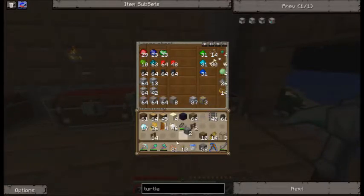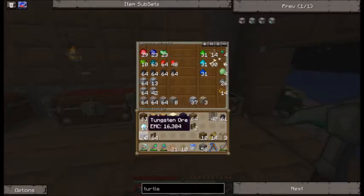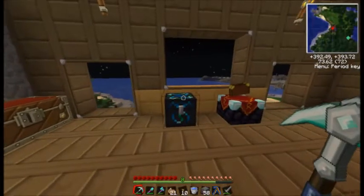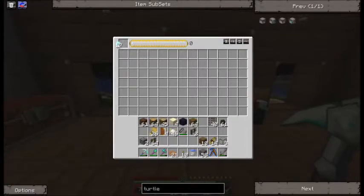I found this tungsten ore, and this stuff doesn't really have any use — if you press the U button over it, which is to see what it can be used in, it doesn't have a use. So for the condenser, you put the item you want duplicated in there, and then the EMC value is 8,000, so we need to get 8,000 for another diamond. Put that in there and that will generate 2, because it has exactly double the amount as a diamond — so we just got 4 diamonds from that. You can put pretty much any block in vanilla and part of its own mod, and anything that has an EMC value underneath it. So it's pretty awesome.